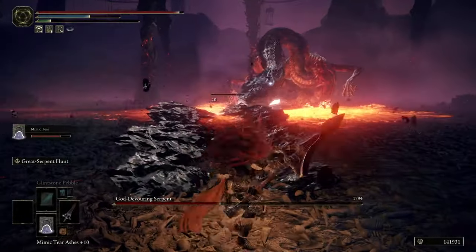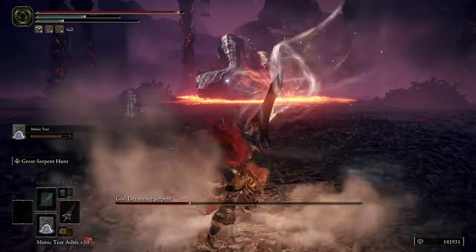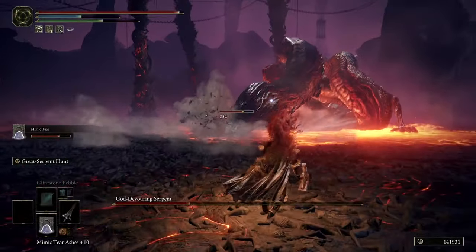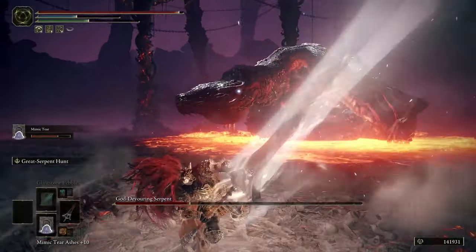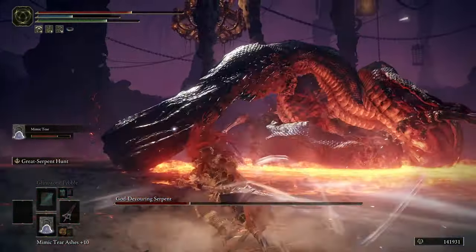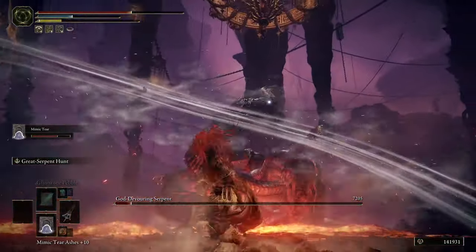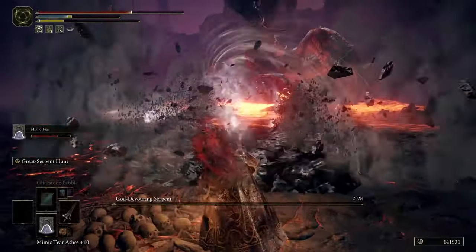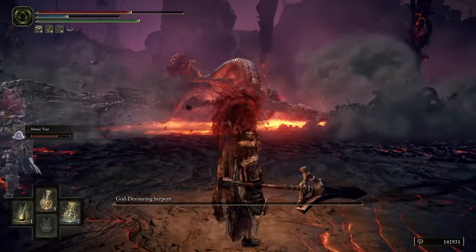Just charge the skill move — holding down the left trigger, which is L2 on PlayStation — and you can see the damage this does. The Serpent is getting quite annoyed. The R2 move is also a rather fearsome attack, and having that distance skill move is pretty cool. You can really hammer them from a distance, which makes life nice and easy.